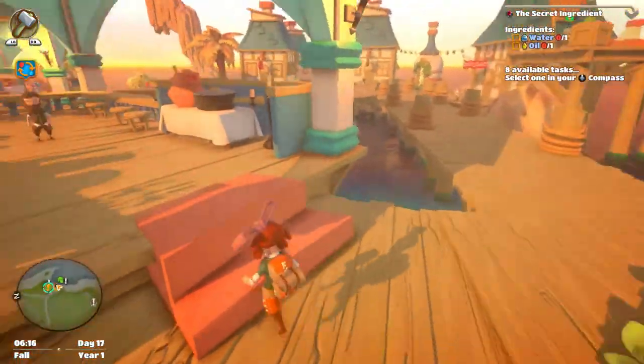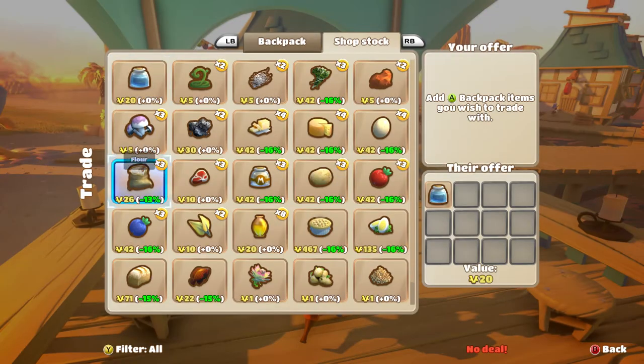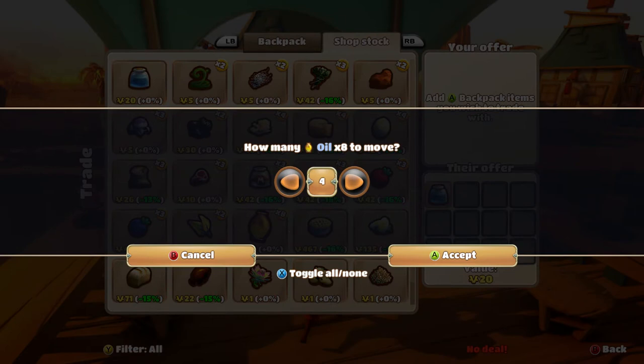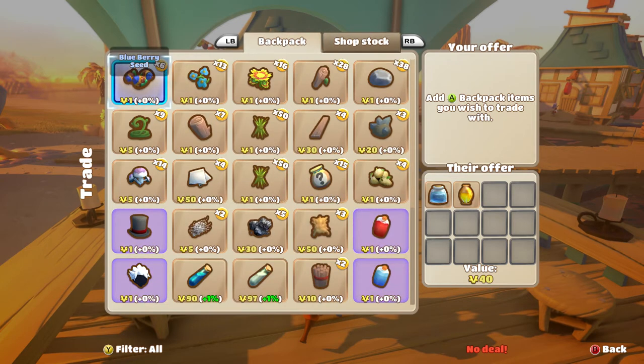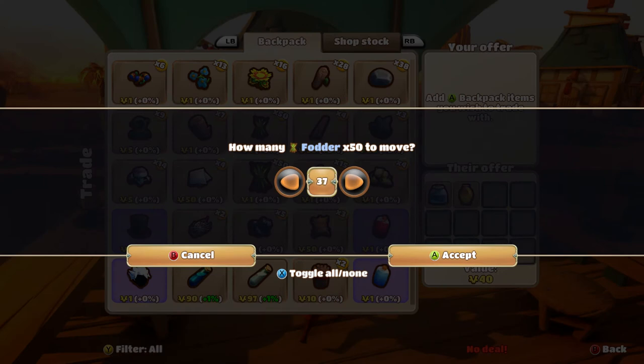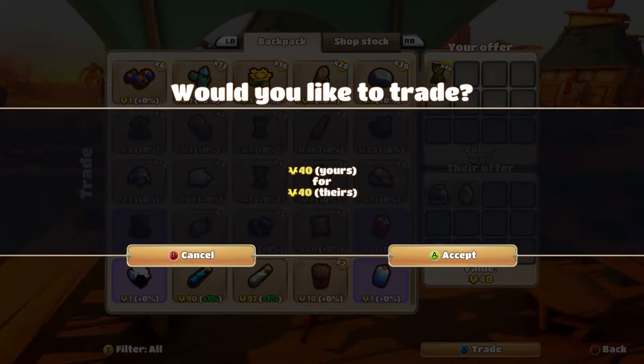The trader has water and oil. Water just one please, and oil just one. I need some items to trade — I have loads of fodder. I'll sell 40 fodder — oh it was 40, okay. See, there's a reason why I cut all the grass down. Perfect!